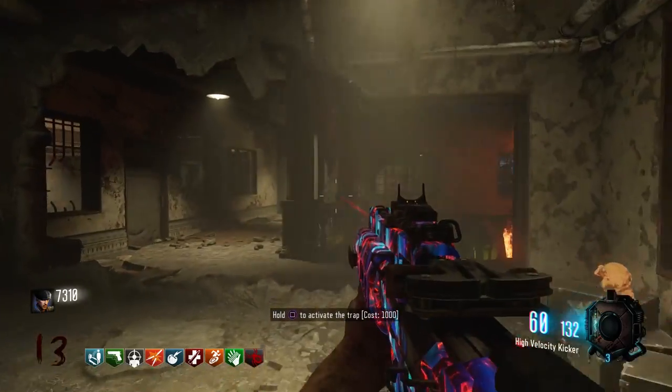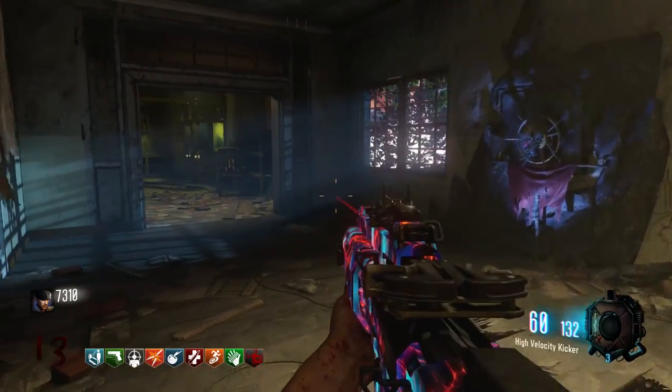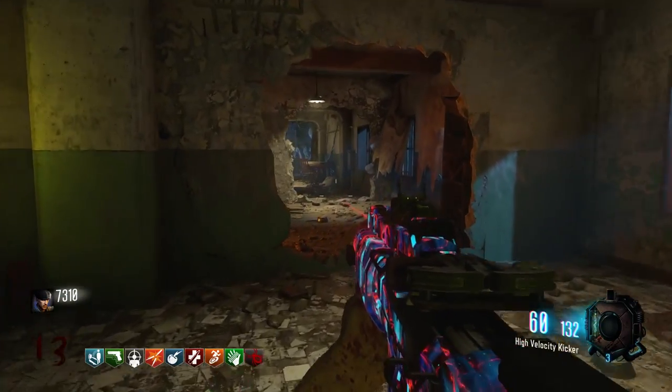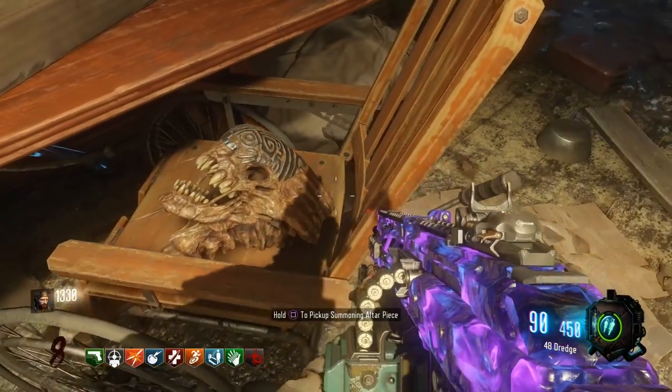Make another left, and in this wheelchair right here is the second location for the Skull of Nansapwe. The third and final location — follow my path right here — you want to actually go straight, make a left, make another left, and in that wheelchair down the hall right there is the final spot that it'll spawn in the map.